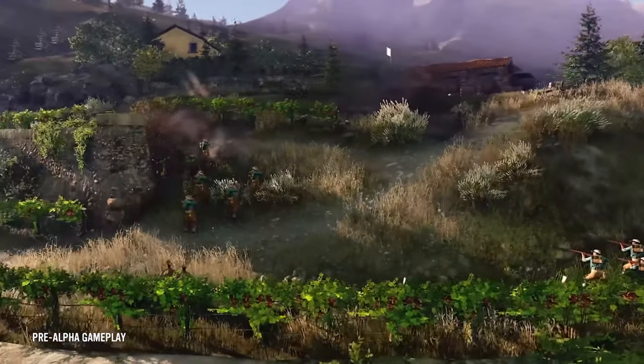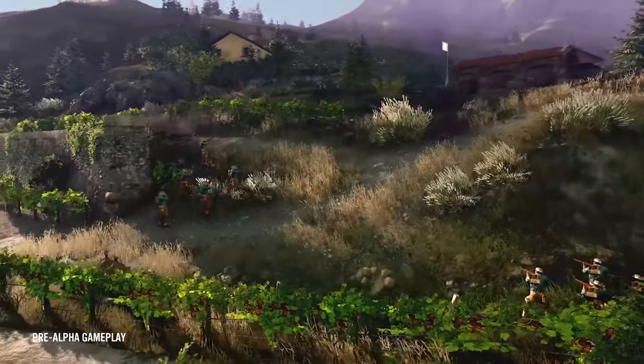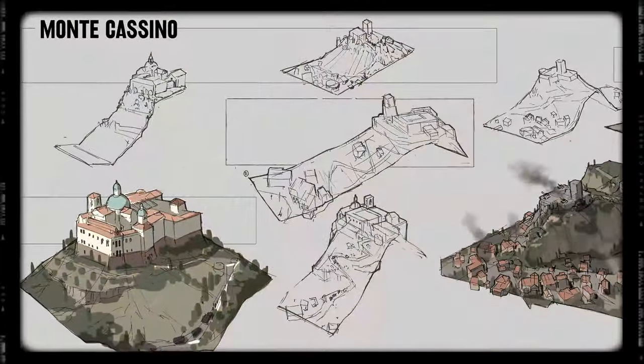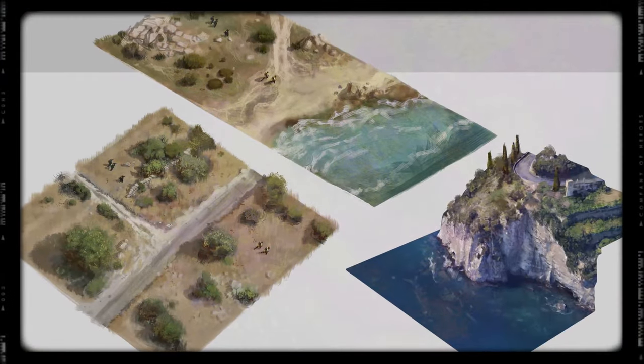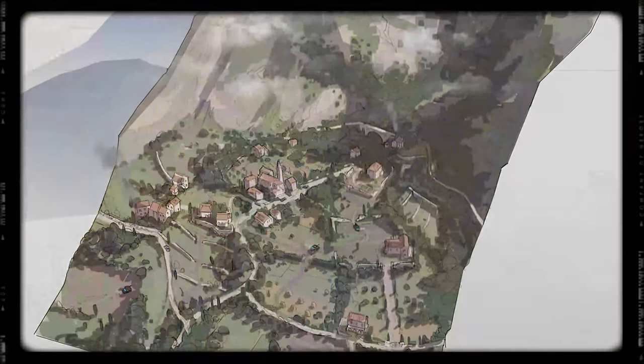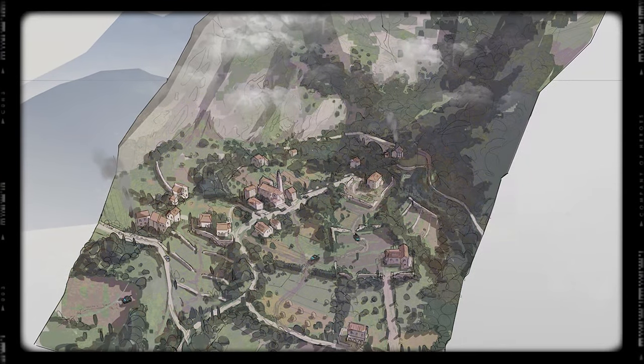In Company of Heroes 3 we have more fighting forces than ever before, and our battle group system allows us to do that. We have our factions — UK, US, German — factions we've had before, but in addition we have battle groups from around the world. They can be added to your armies to have an international flavour reflecting the battles that were present in World War II and in the Mediterranean Theatre.